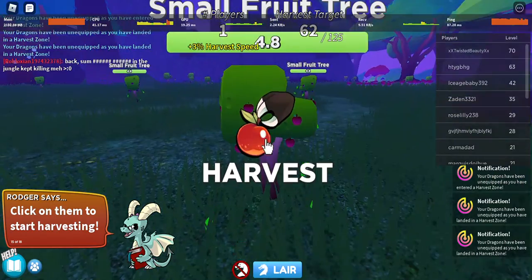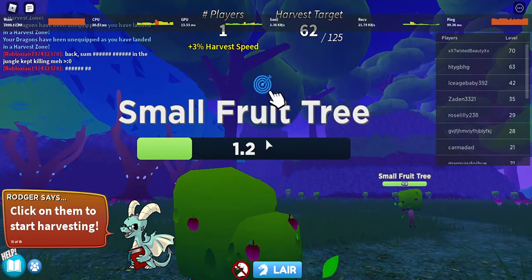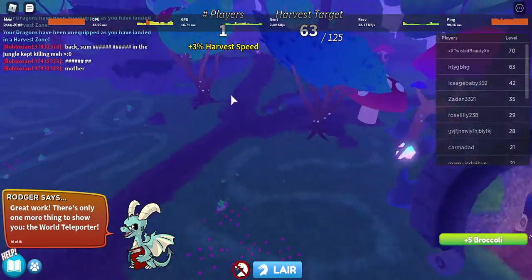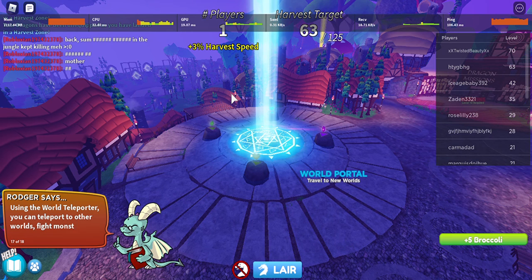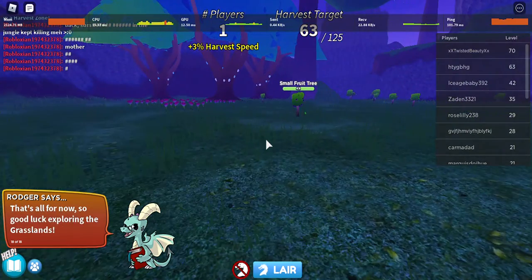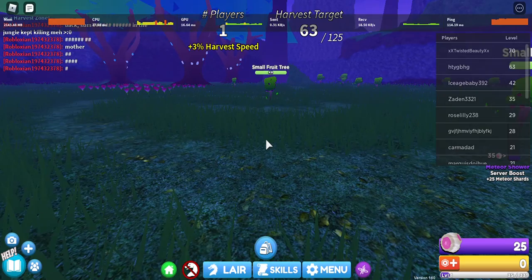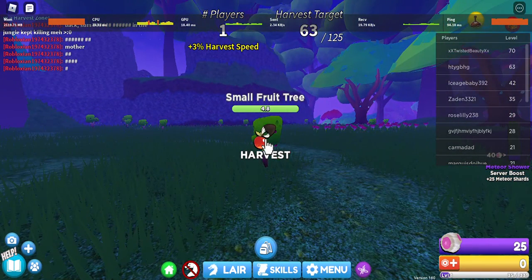I wish I had some more speed. Oh well. 'Playful' — I don't really know what exactly that's for, don't really care. Click on them to harvest. Using the world teleporter can teleport you to others. Collect resources, fight, battle dragons — awesome! That's all for now, so good luck exploring. I could not read all that even if I was reading in my head — I don't read very fast at all.